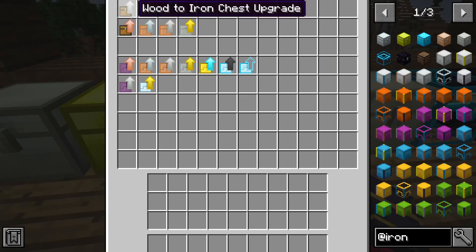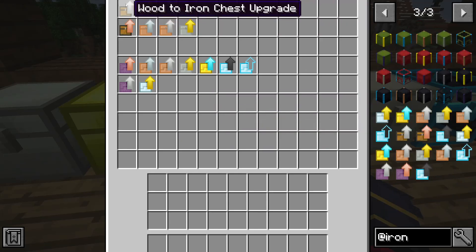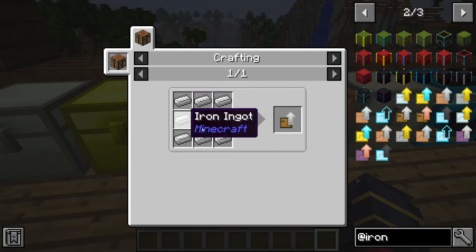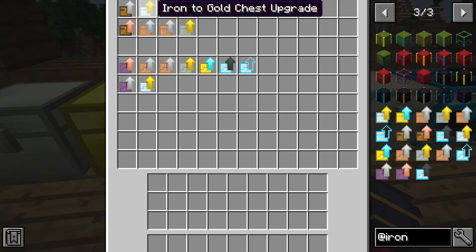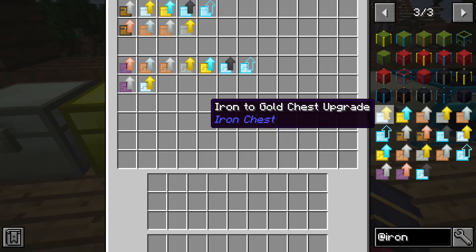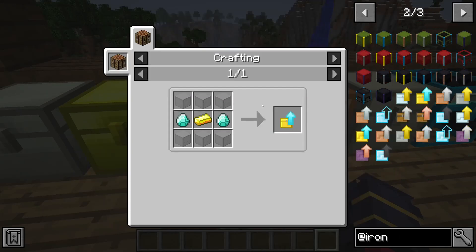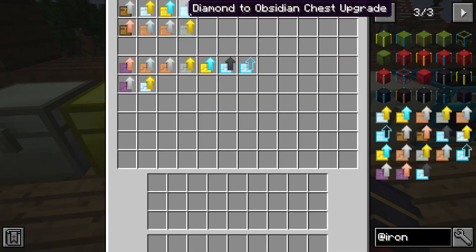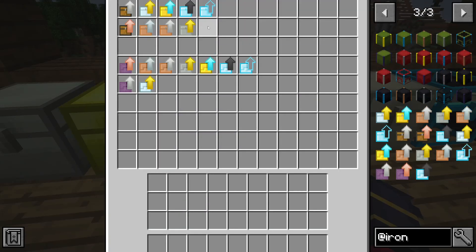There's also a different way to get these chests — we have upgrades. How this works is each upgrade has a different recipe. We have wood to iron, which is just iron surrounded by a plank — actually cheaper than crafting an iron chest straight out, so you'd want to use one of these. Then we have iron to gold, which is gold surrounded by an iron ingot. The gold to diamond would be glass, glass, diamond, diamond, and gold.